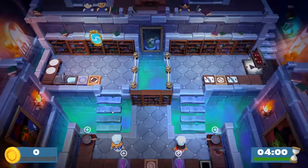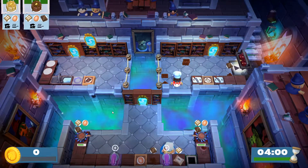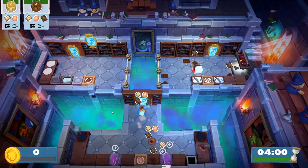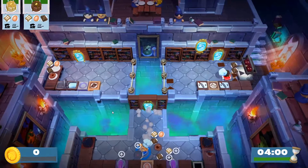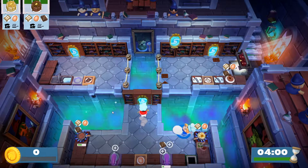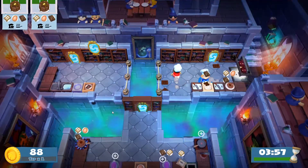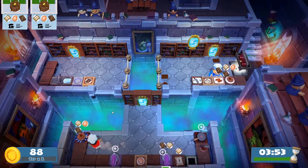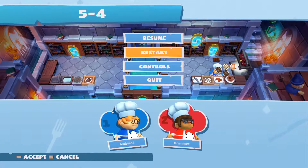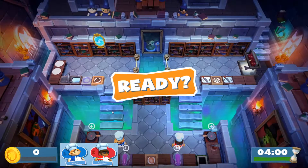Let's restart. I don't know why the timer is not moving, but I think it's because we haven't served the first dish — maybe it's trying to get us to get used to it. We need to serve this so the plates are here. One person per plate doesn't seem to work. Once we serve, the timer starts. Shall we restart first? Since the timer hasn't moved yet, we can make a lot first and prepare in advance.